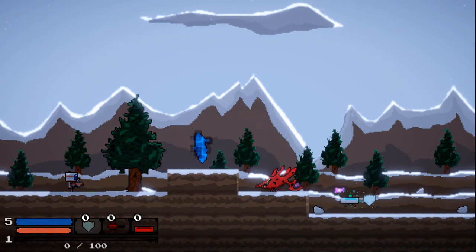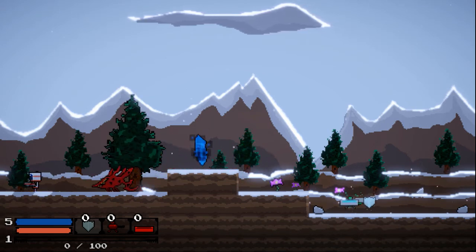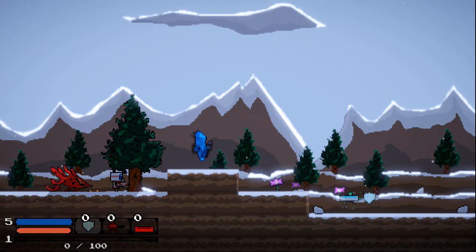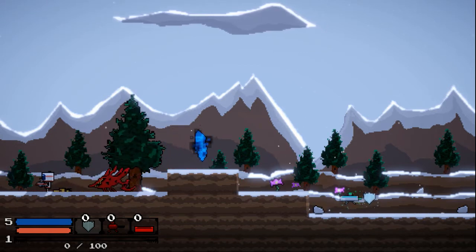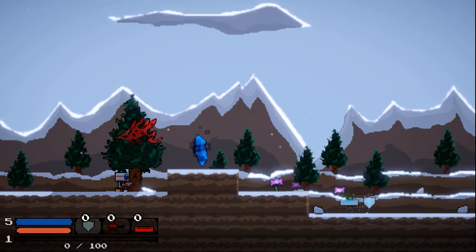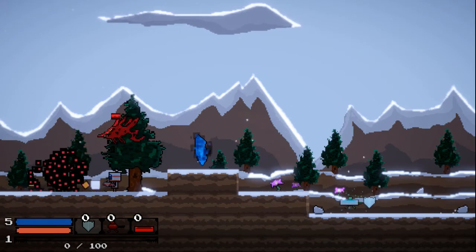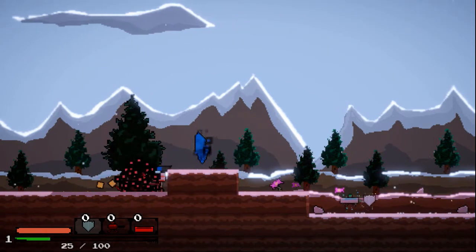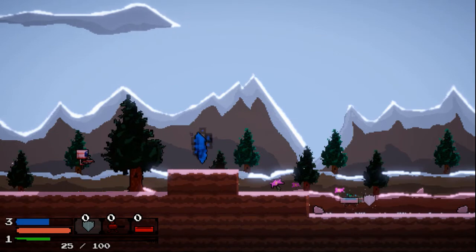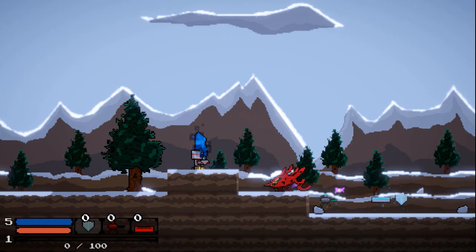The first enemy is one that jumps at you pretty erratically — sometimes he'll jump just over your head, sometimes he'll jump very high. He's kind of one that will distract you. You really don't want this one to surround you; you want to take care of this one first, because if you let them stay there they could do a lot of damage and distract you.